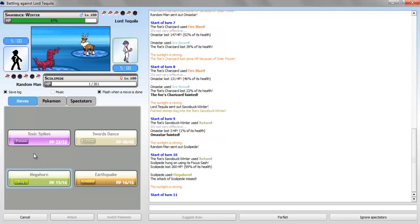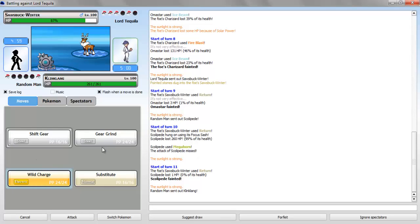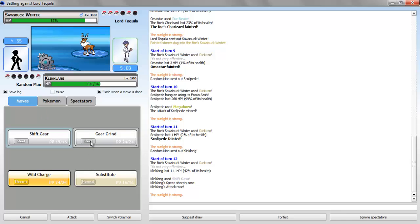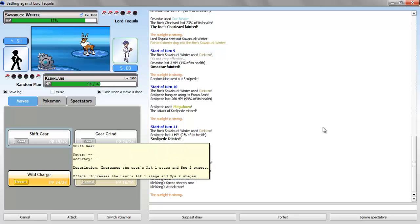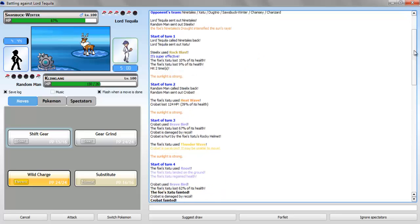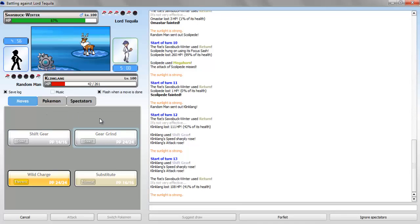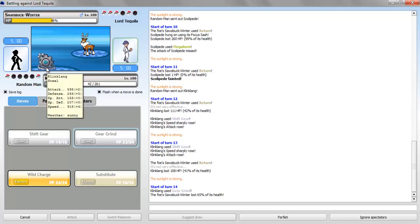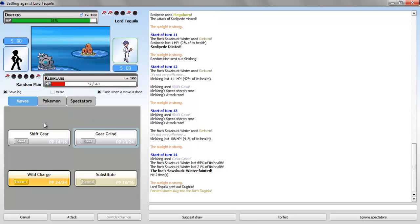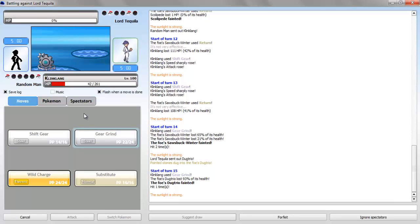Oh, I missed. Okay, well I might have lost this one — especially if he has Jump Kick. Let's Shift Gear. Okay, he doesn't have Jump Kick. Should I do it one more time? I should do it again. Okay, let me see what he has — he has Dugtrio, it's probably Sash. That's fine because I do have rocks, so yeah, I'm gonna go for one more. Hopefully this takes him out. Okay, that's gonna take him out. I thought he would have Jump Kick — I thought that's what they usually carry. Yeah, able to one-shot this Dugtrio with Gear Grind.